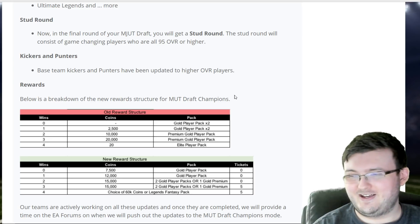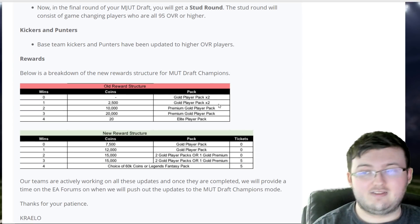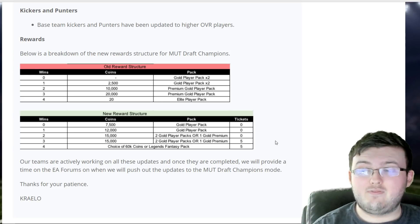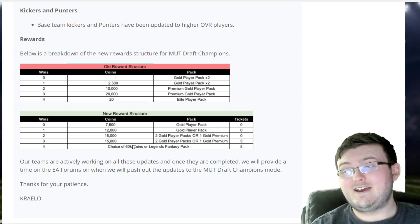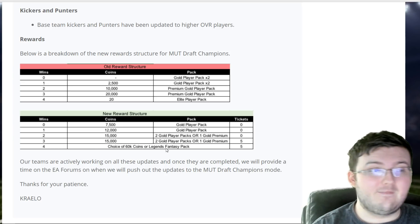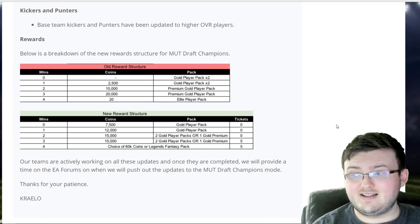I wanted to try to announce that like an announcer. Okay, so the old structure had zero wins getting you a gold player pack times two, but the new structure is zero wins gets you 7,500 coins and a gold player pack; one win gets 12,000 coins and a gold player pack. If you guys don't know what this whole concept is, you can now qualify for Weekend League by playing MUT Draft, so they're trying to get people to play MUT Draft, which is kind of cool. You get a choice of 60k coins or a Legend Fantasy Pack if you get four wins in MUT Draft Champions. Otherwise it's 15,000 coins, two gold or better player packs, and one gold premium pack — nothing too honestly crazy reward-wise.